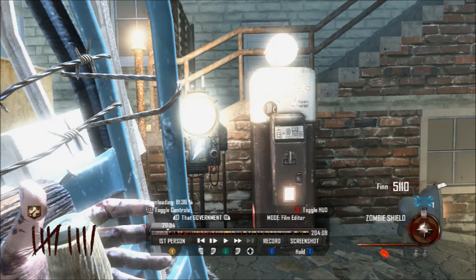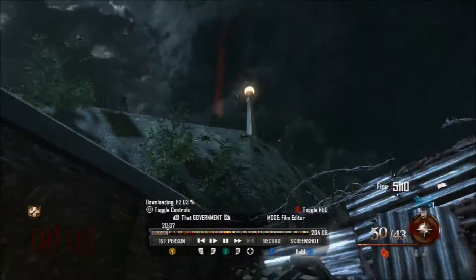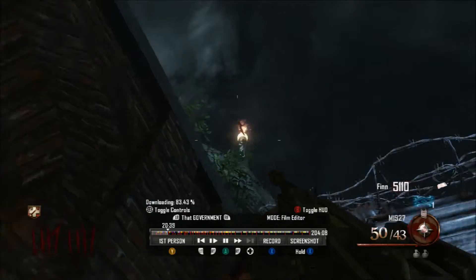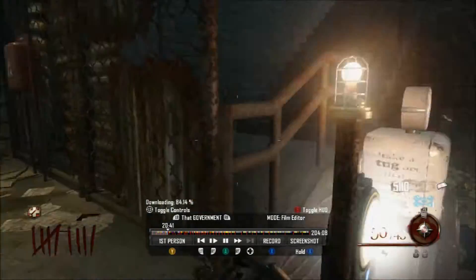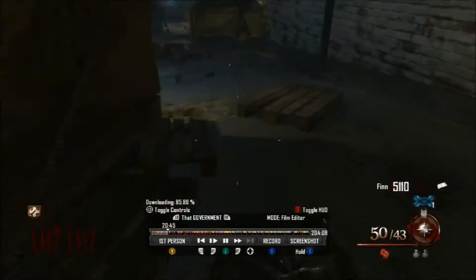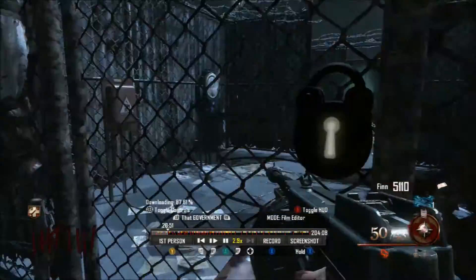Alright, so the first skull you're looking for, and the most annoying, is near Juggernaut. It's on top of that lamp post there. You have to jump to get it like so. I'm in theater mode right now so it doesn't show it to you, but I grabbed it. If you don't get it, you'll know because you won't hear the little cha-ching you get when you board up a window.